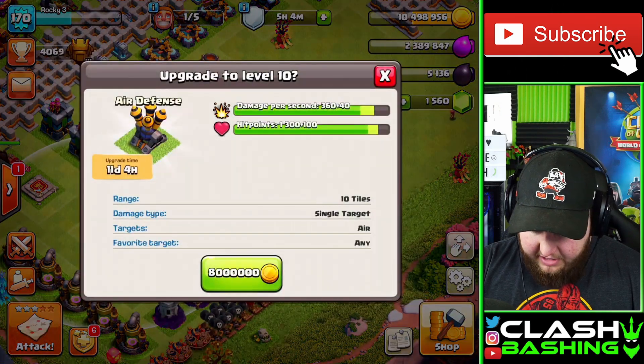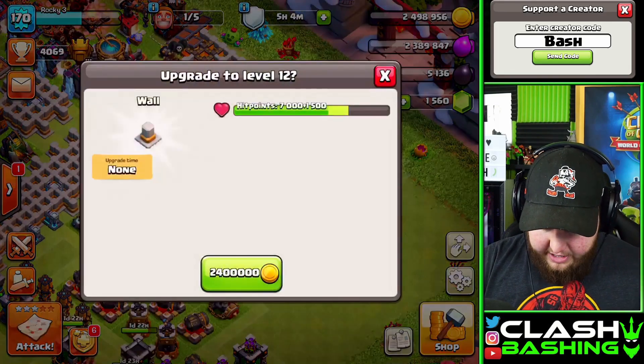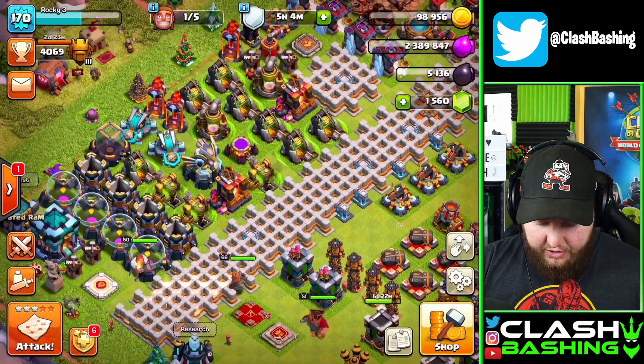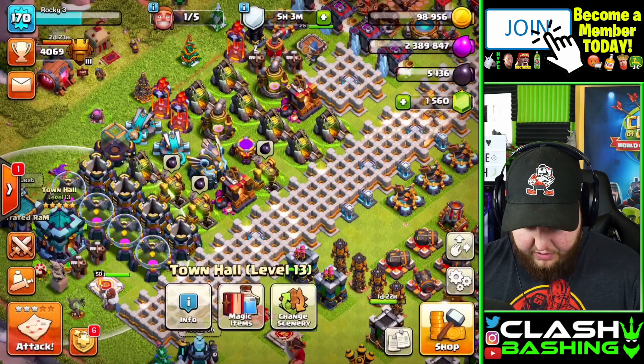Let's go air defense. Let's go air defense here, and then we can use the book of building to finish that off. Remember we got four of those. Oh, that's nice. And then we can use our rune of gold. I forgot to take a screenshot — I need a screenshot real quick before we go popping everything. All right, there we go. That's beautiful.